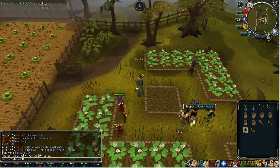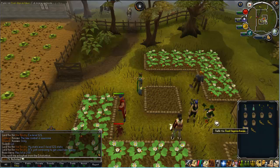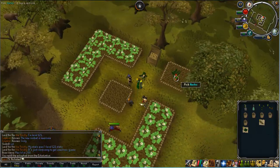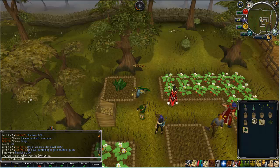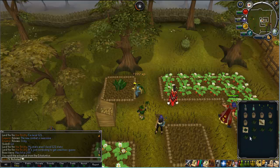It's the same process for each of the patches, just do the same. Some runs are better than others — it's just a matter of luck. Because I've drunk a Juju farming potion and I have the Master Greenfinger, there's a chance I can get three herbs in one grab.